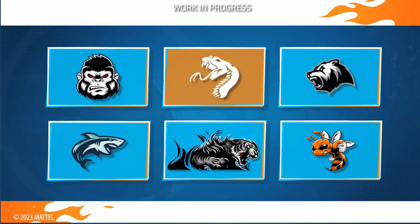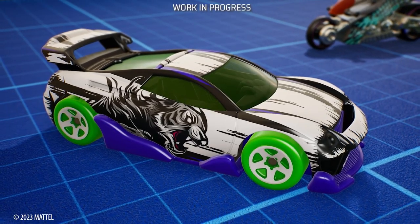And once your favorite vehicles are all powered up inside, you just need to make them shine outside too. Create your own design, make it unique with the sticker editor, and then share it with the world.